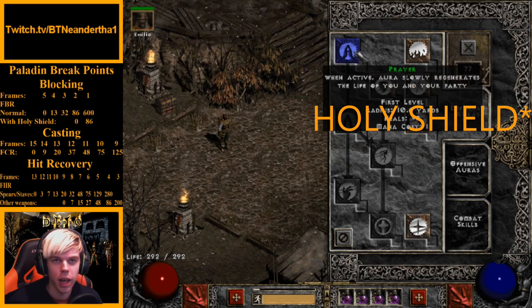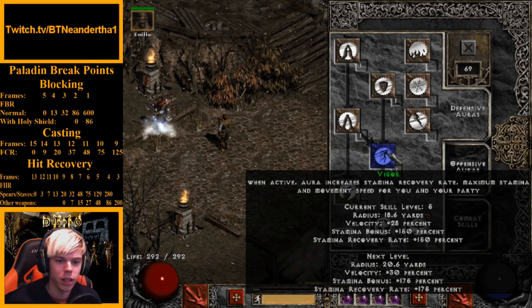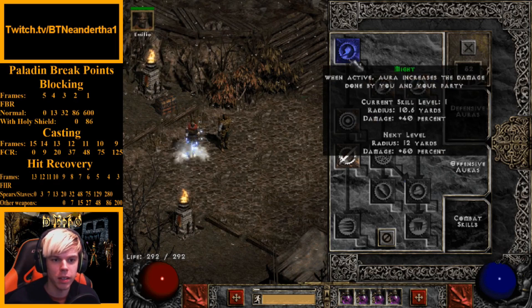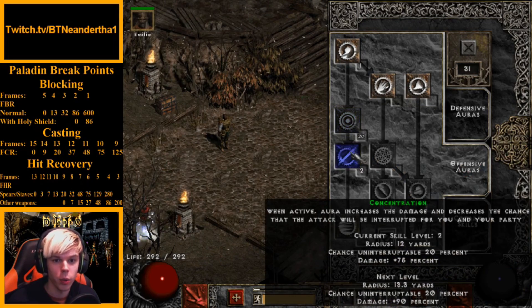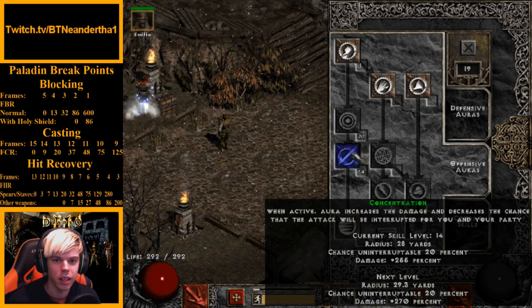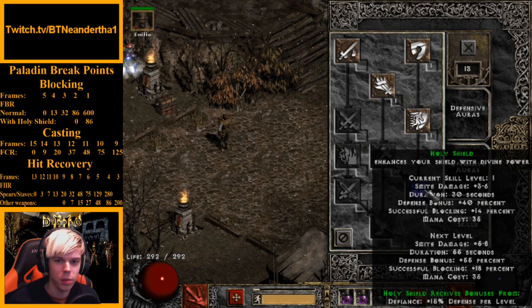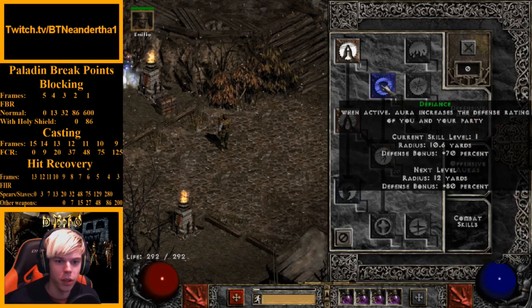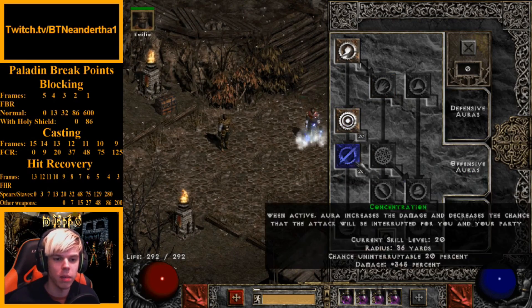You want one point into Smite, one into Charge, and one into Holy Bolt for now — those will be maxed later. One into Prayer, one into Cleansing, one into Defiance, and max out Vigor. The reason you want to max Vigor is its synergy with Blessed Hammer: 14% magic damage per level. One point into Might, and 20 into Blessed Aim.